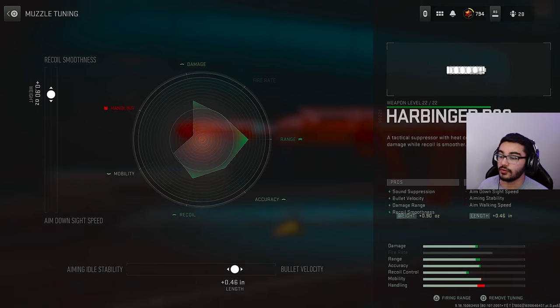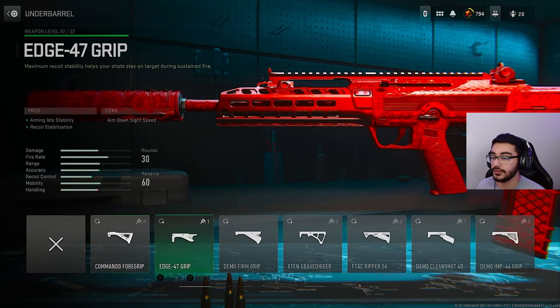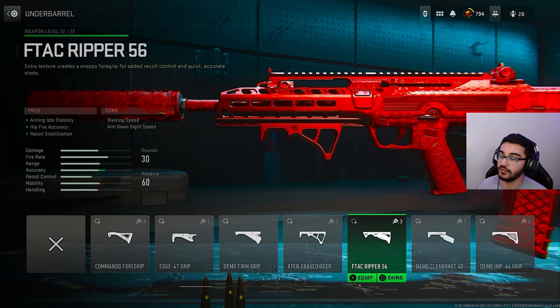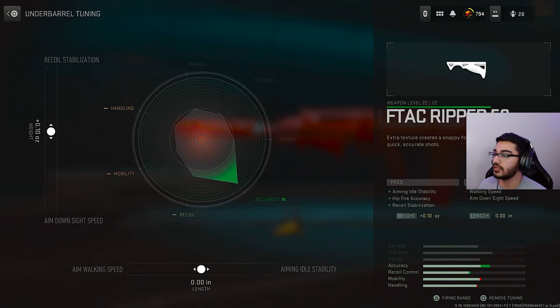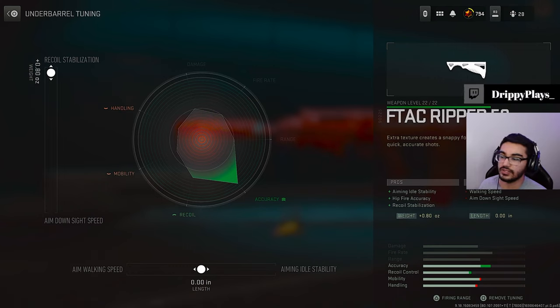And 0.46 inches towards bullet velocity. Next, we have our underbarrel, and we're going to go with the universal F-Tag Ripper 56, which gives us the most aiming out of stability, hipfire accuracy, along with recoil stabilization. In the tuning, we're going to go up towards 0.8 ounces towards recoil stabilization and plus 0.20 inches towards aiming out of stability.